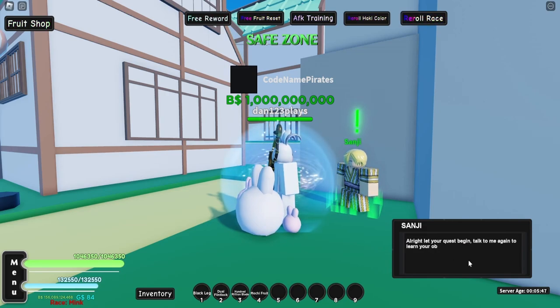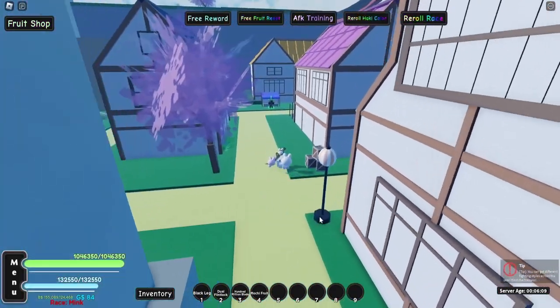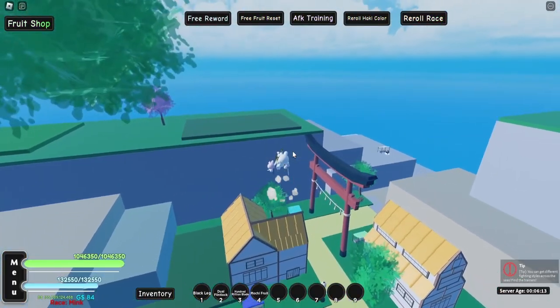You have to do some quests. You can see Sanji over there giving us his first objectives. Click on him — it's 40 rookie Blackbeard pirates, then 25 experienced Blackbeard pirates, and then Scythe, which is the mini boss. I'm going to be showing you all the different locations you need to go, except for Udon Prison because honestly I just got bored.